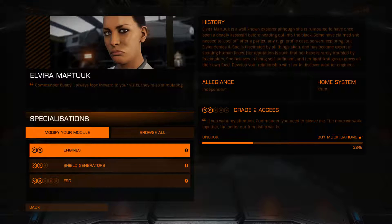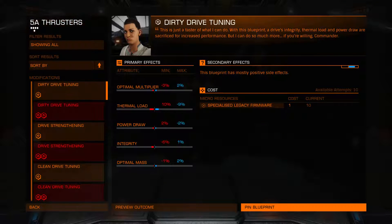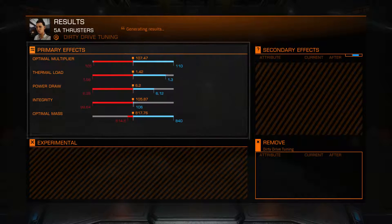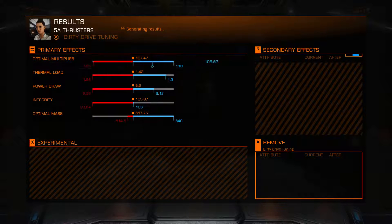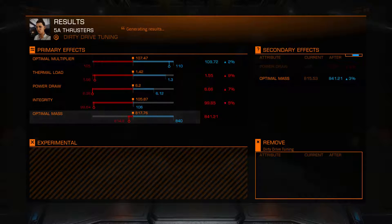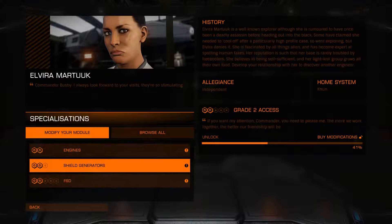Engines level two we can't do as we saw, but we'll give one more go. I've been there and voted. That looks horrific — it went worse, then better. No, you can bugger off — not interested in that. So we'll move on to something else: shield generators.